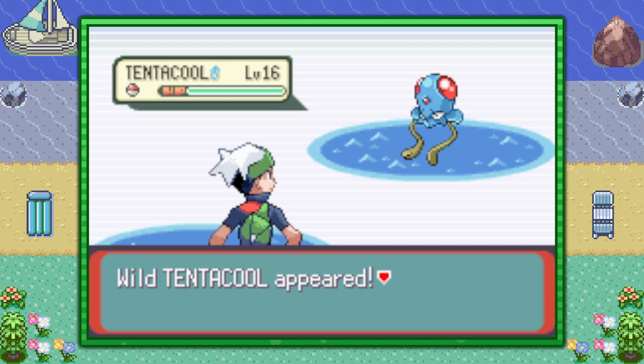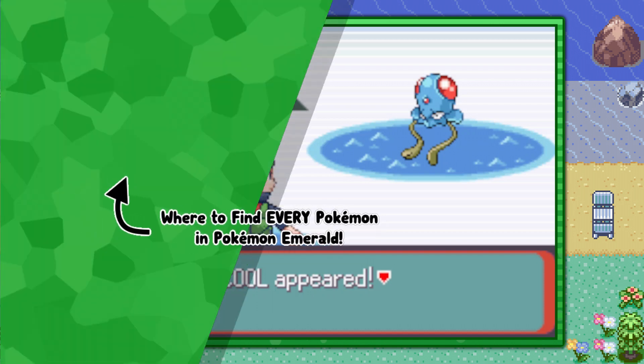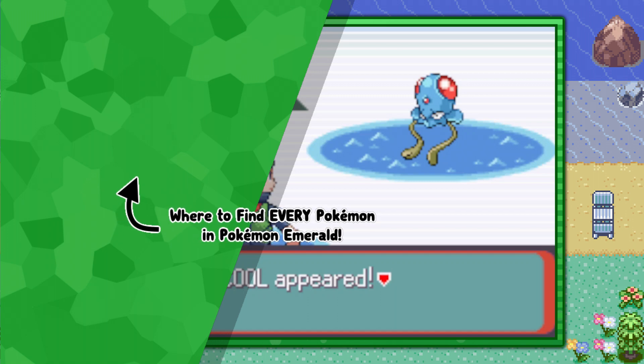Anyways, that's how you find the Jellyfish Pokemon Tentacool in Pokemon Emerald version. And of course, if you're interested in more no-fluff video guides like this one, go ahead and click the playlist that's on screen now. I hope you enjoyed, and Techno out.